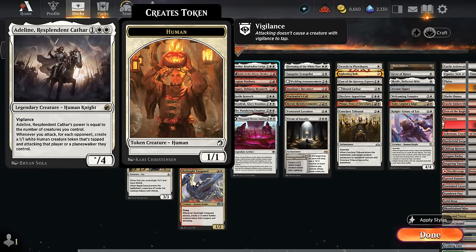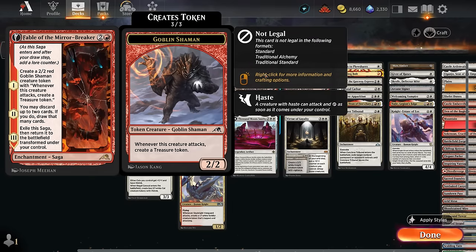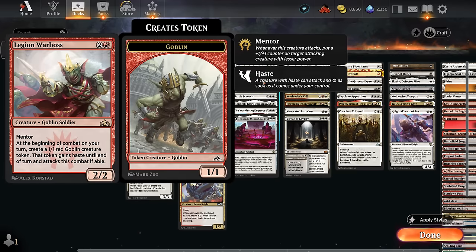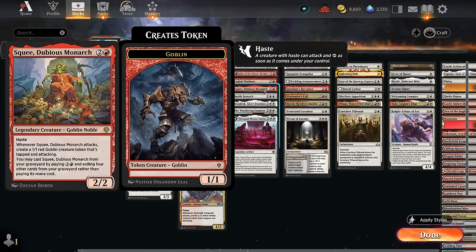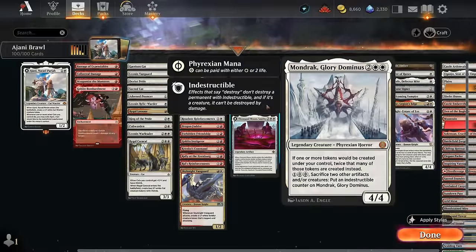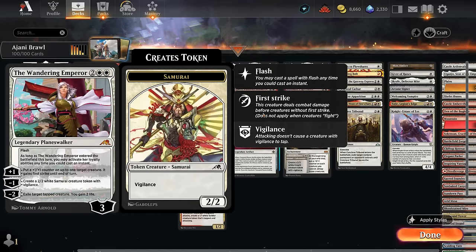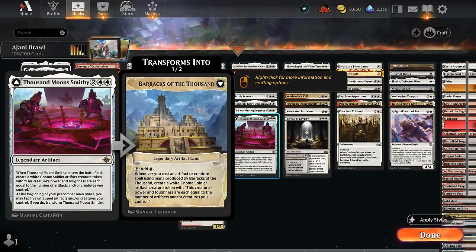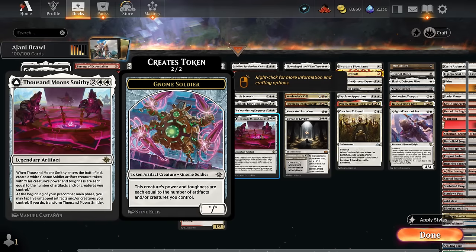At three mana, there's Adeline, which benefits from a wide board as it increases its power. Fable of the Mirror-Breaker is just a powerful card making a goblin shaman token, giving card selection, and eventually the Reflection can start copying creatures that make tokens on entry. Legion Warboss makes goblin tokens each turn. Squee also makes goblins when it attacks. Battle Screech makes flying bird tokens and can be flashed back the same turn. Mondrak doubles our tokens while becoming indestructible if we sacrifice some tokens. The Wandering Emperor provides removal and can make 2/2 Samurai. The Thousand Moons Smithy can transform into the Barracks and make large gnome soldiers that scale with creature count.